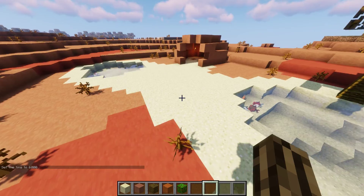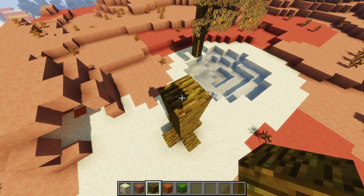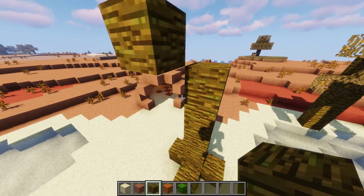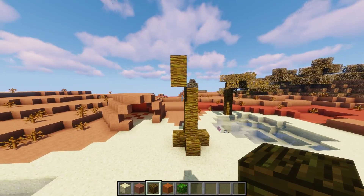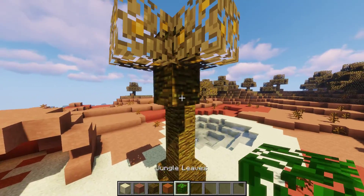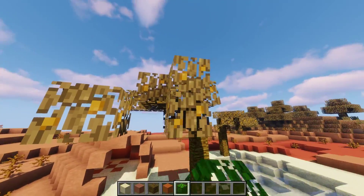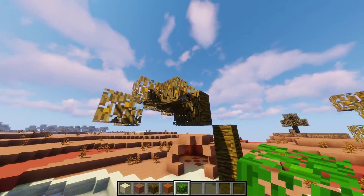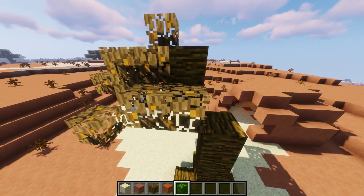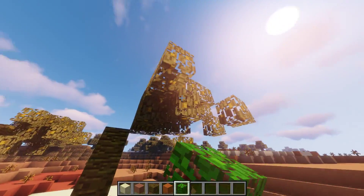I'd like there to be... we could have a big tree right around here. So we got our big old palm tree. Hmm, how's that looking? I need some leaves back here too, and I might even need some vines. I guess it's looking like a tree.